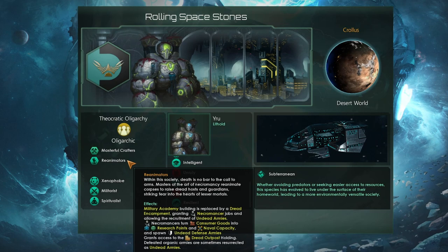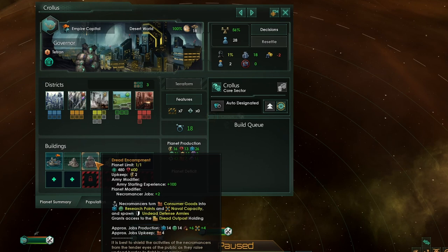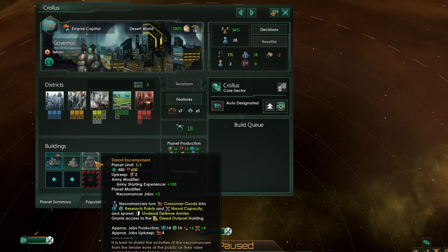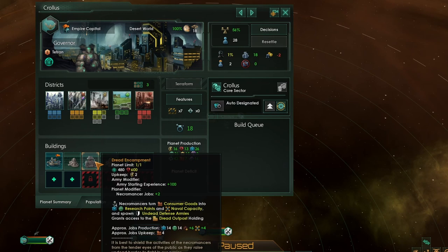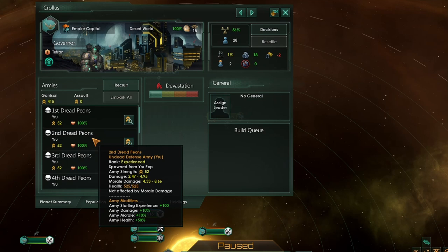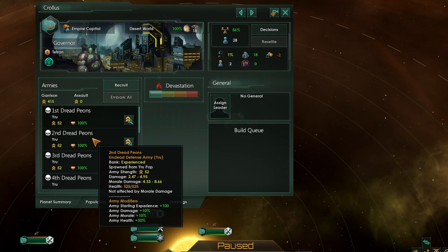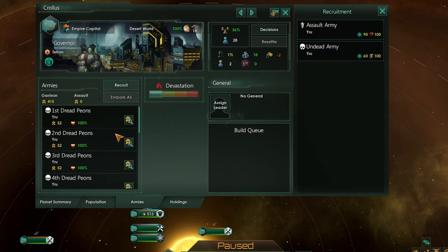Playing as Reanimators will give us access to the Dread Encampment. The Dread Encampment is a very fantastic building. First off, it gives us physics and society research — so in some ways it replaces a research lab, giving you similar research output. You will still need general research labs for engineering research. It also provides bonuses like defensive armies and naval capacity. On top of that, if we have one of these on our planets, our defensive armies become undead armies — meaning they are no longer affected by morale, have massive health, and are very strong. We can also recruit undead armies, which will cost us energy instead of minerals and be produced quite a bit quicker.